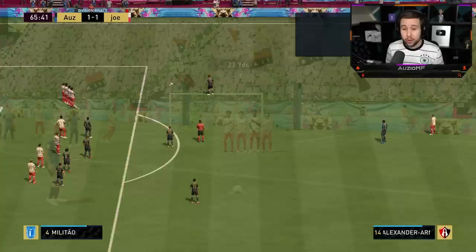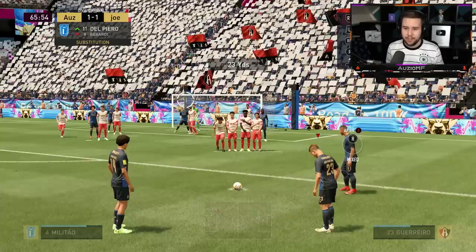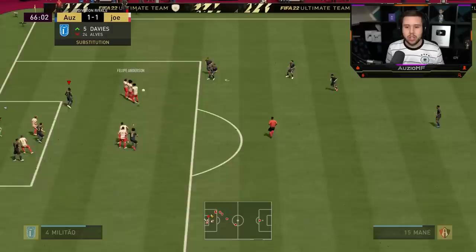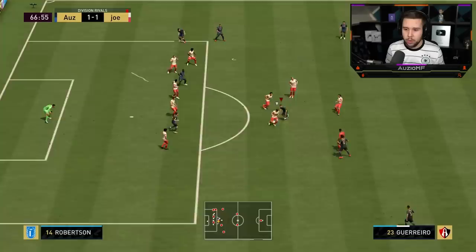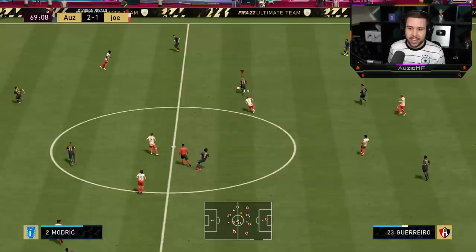Guerrero's got 90 kick accuracy, 93 shot power, 94 curve. He's put someone on the line unfortunately but I'm still going to go for this. Green timed — no way we don't even beat the wall. Reverse elastico through the middle, reverse elastico again. There you go — using the outside foot shot trait, driven straight through the middle. Nice interception as well — that's possession based, it doesn't just bounce off him.